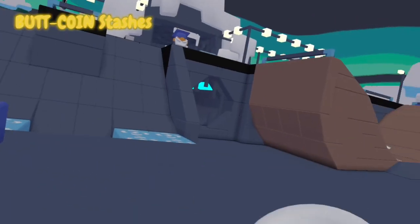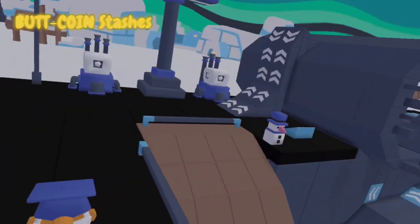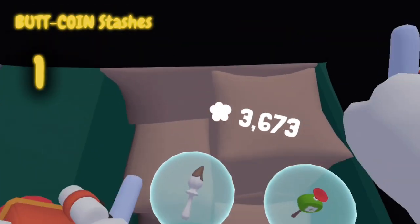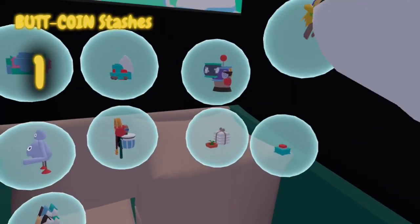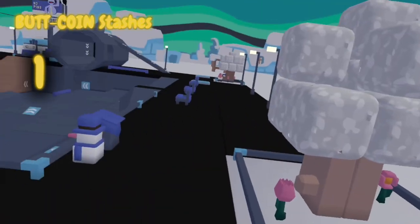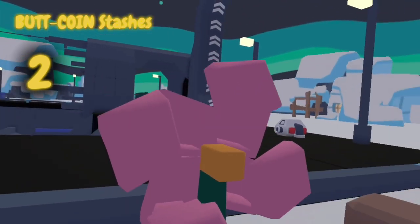I already know all of you clicked on this video for the buck coin stashes, so let's get into that. Number one: if you come from the entrance and go all the way to this dumpster, there should be some blocks with some trash. If you grab those, there's a buck coin stash right there.